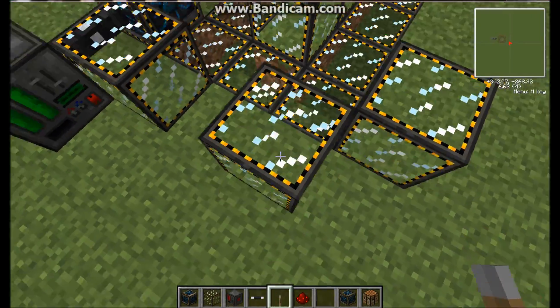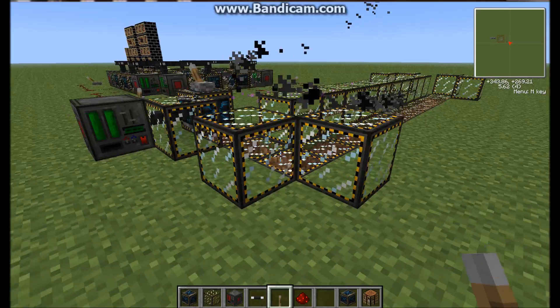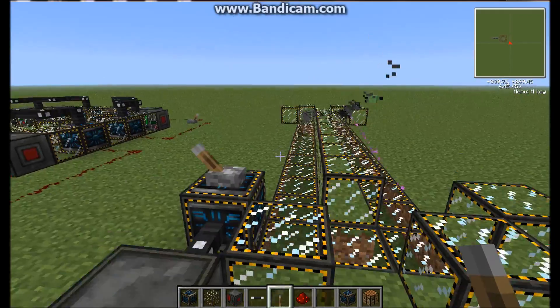This, by the way, if you were wondering, is electromagnetic glass. You just use an electromagnet next to a piece of glass in a crafting table, and it will make it into electromagnetic glass. I just prefer it because it's see-through, so you can see.